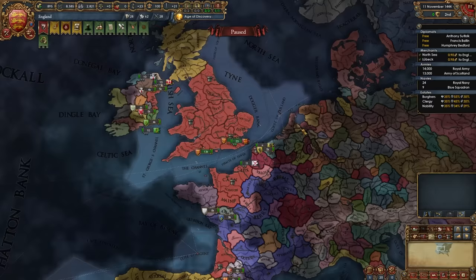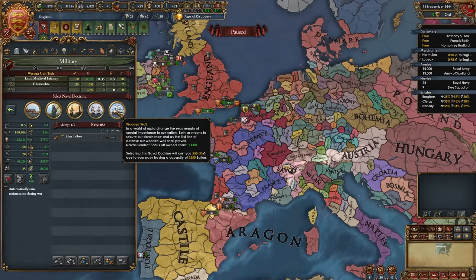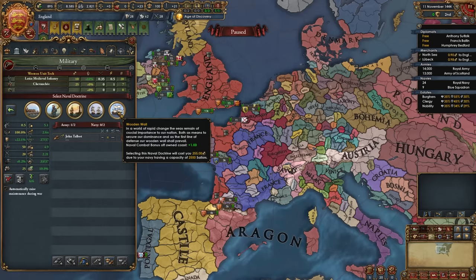Next, we immediately need to start preparing for our war versus France, which is going to happen pretty soon. Unlike in previous runs where we declared that war, this is going to be different — we're going to let it fire through that event. The first thing we want to do to prepare is select a naval doctrine. I recommend selecting the unique Wooden Wall naval doctrine, which gives us plus 1 naval combat bonus off owned coasts.